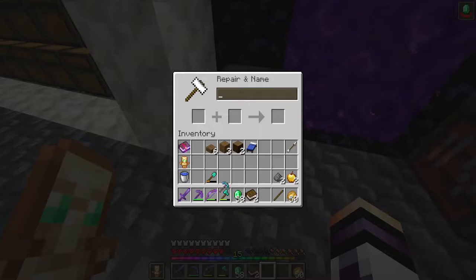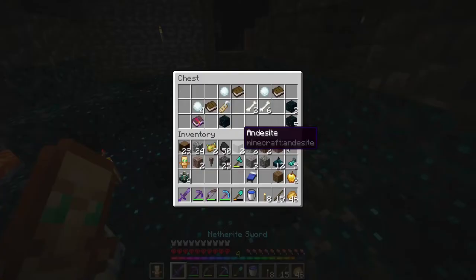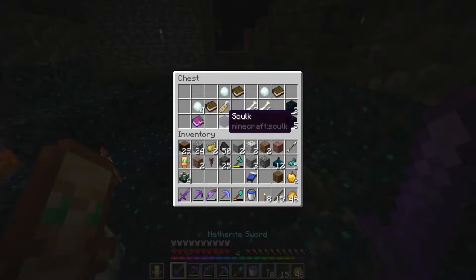I made a diamond pickaxe and I place silk touch on it. I go back to the deep dark city and I continue to light it up and remove the sculk shriekers that spawn the warden. That is the first chest which I open: some sculk, infinity, a name tag, some snowballs — and that's the whole stuff.